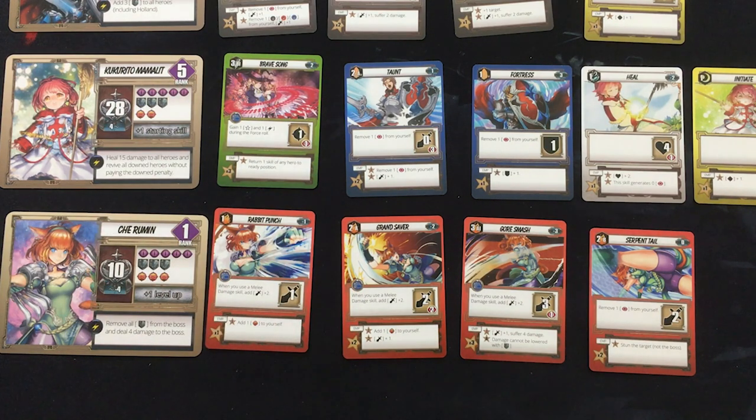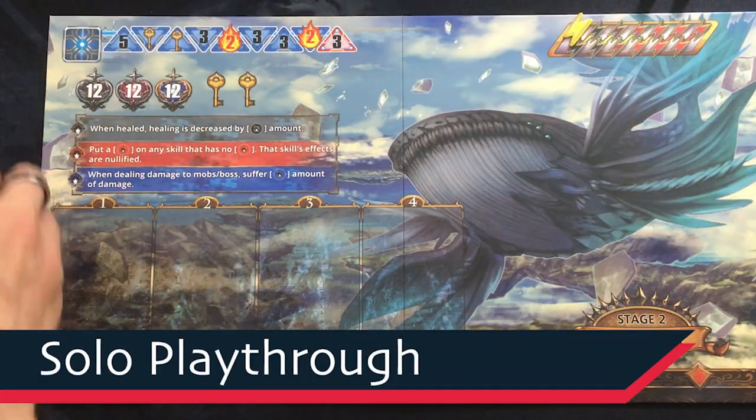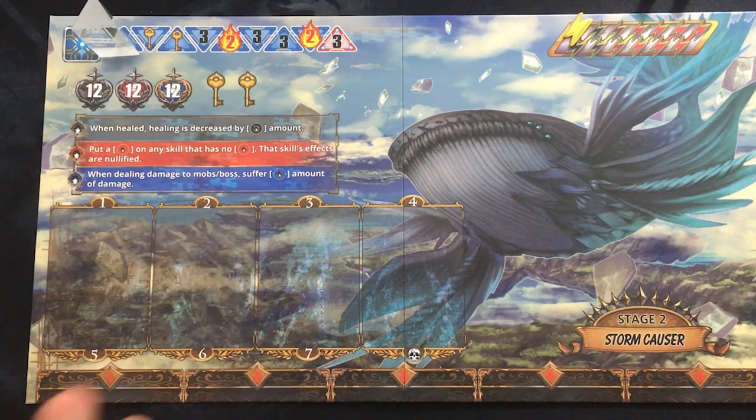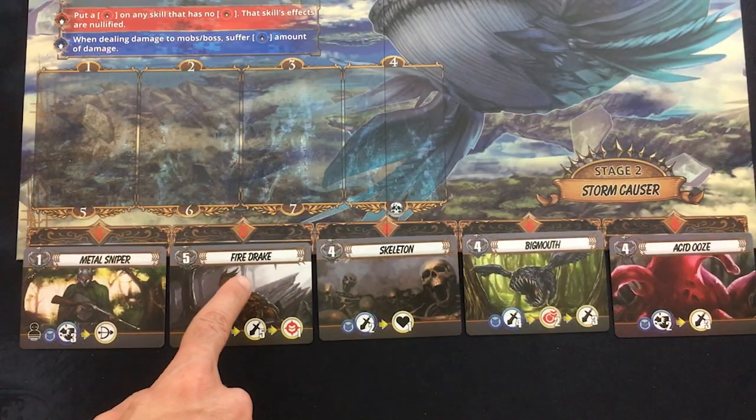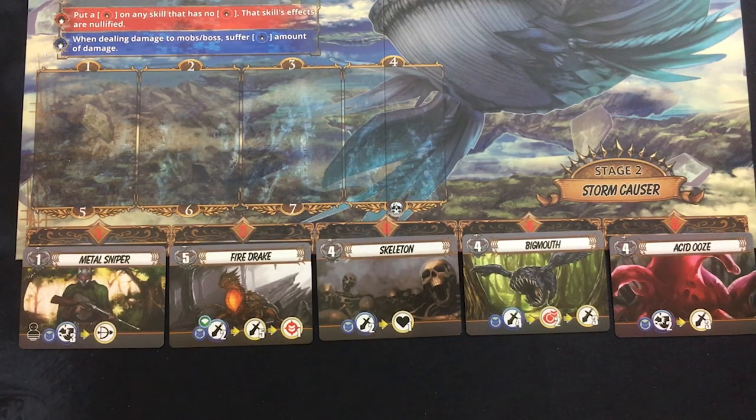That should be enough to go off of. We'll get into the details as we play — let's jump into Testament. First start of the turn is always to move this token. Oh my gosh, it's a five space! Level two is very tough. Five enemies spawn right away: a Metal Sniper, a Fire Drake, a Skeleton, a Big Mouth, and an Acid Ooze.